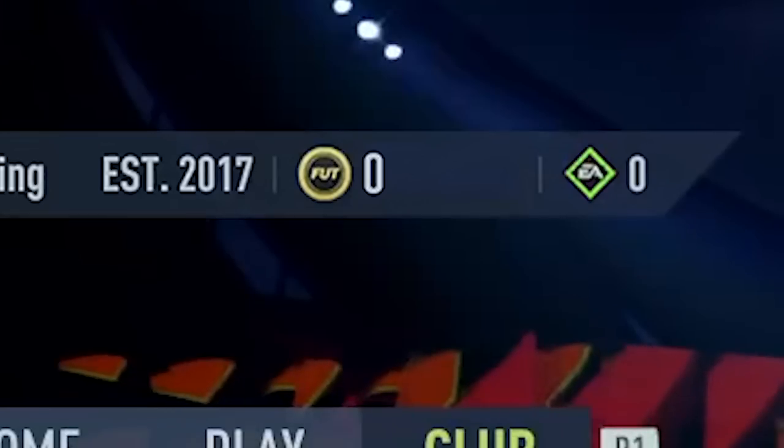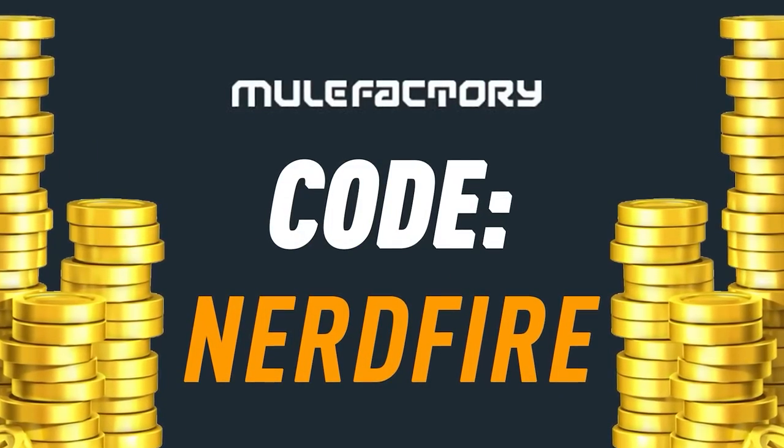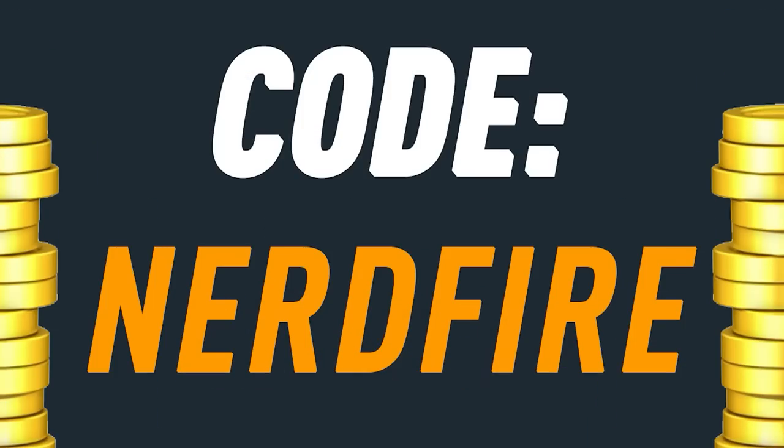Shapeshifters Team 2 is here! Let's open a load of player picks and packs for it and see what we can get. Are you out of coins for the brand new Shapeshifters promo? Head over to mulefactory.com for the cheapest, most safe and reliable coins, and use the code nerdfire at checkout for five percent off your order.